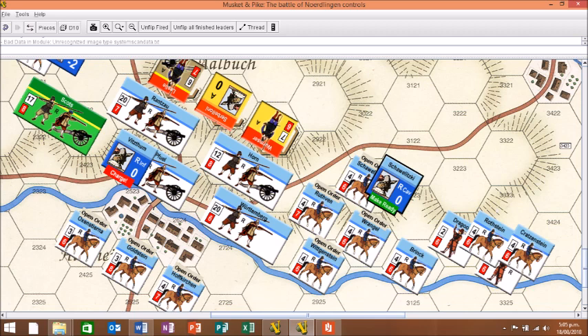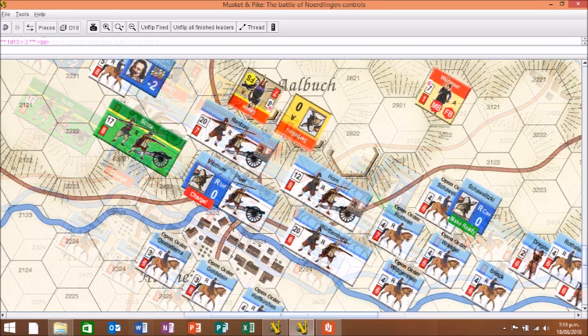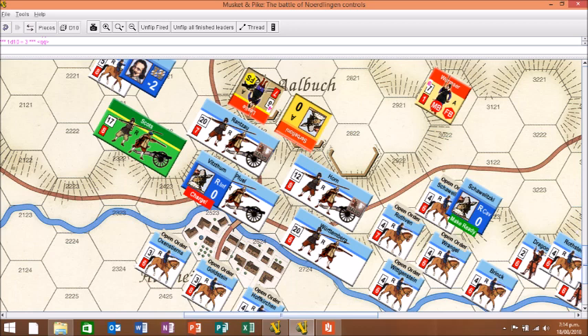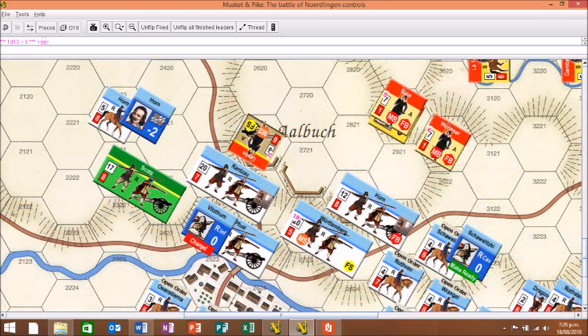Ransal, using salvo and regimental guns, inflicts two hits — a formation hit and a morale check — on Lesley's battalion, which stands firm. Wormser, however, fired on by Horn, is broken and routs immediately. Witsum gets a second action, and this time Württemberg is shaken by fire from Saun, which is itself broken by musket fire.